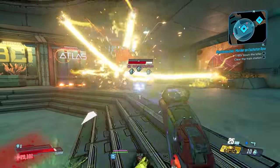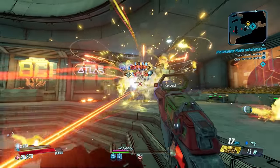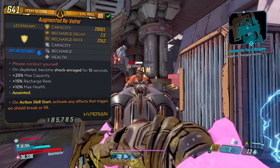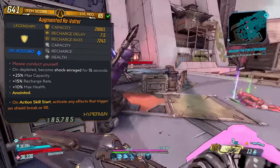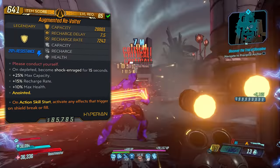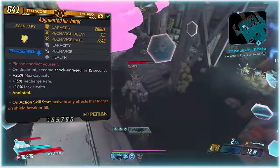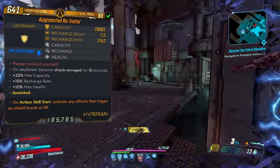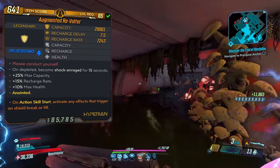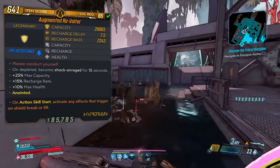All shields are a maximum of level 65 — there is no mayhem level. With that in mind, at level 65, the stats on this particular one are 28,801 capacity, 7.5 second recharge delay, which is very slow — kind of like the B-shield in that regard — but there's a good reason for that. The recharge rate is 7,243, and I got capacity, recharge, and health rolls on this particular version.